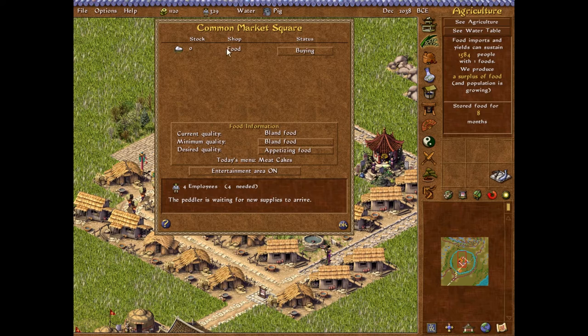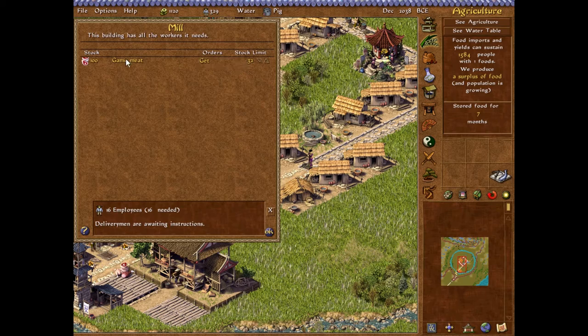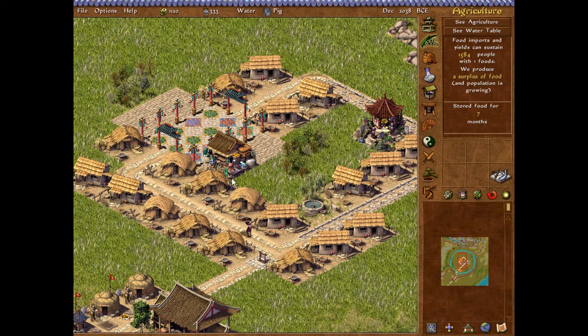I don't recall if you can specify the exact food type you can buy. I don't think you can. I can't tell her to simply buy only meat - or can I? Well I don't know. I only have access to one food type so I can't really see.